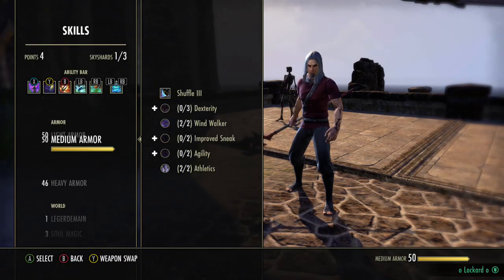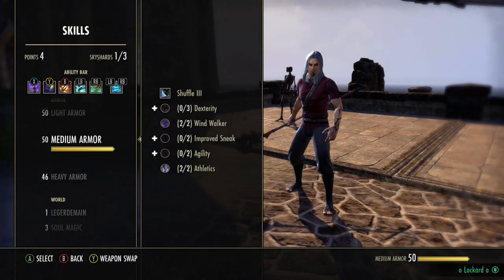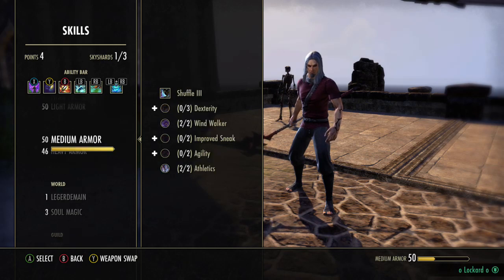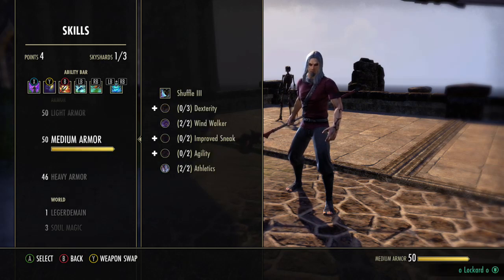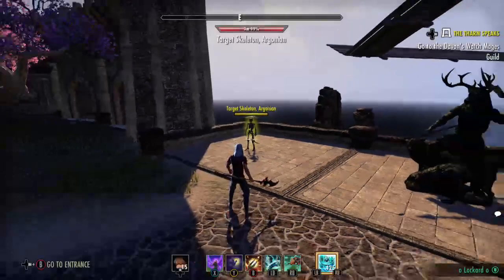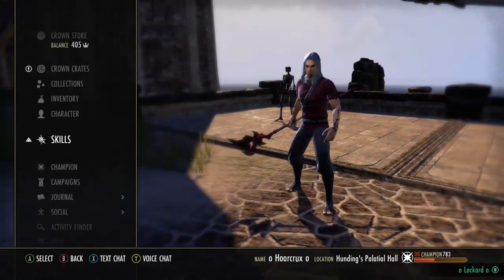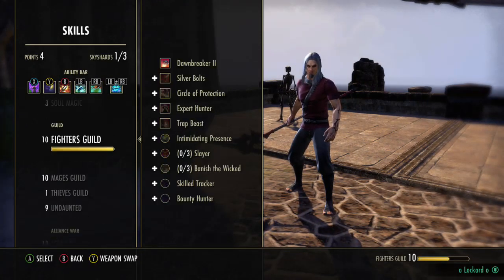Light Armor: have all those passives. Medium Armor: Wind Walker and Athletic, get those if you have the skill points. Heavy Armor: definitely Juggernaut to increase your health more. Our health currently sits at about 22k, but we also want to have Minor Endurance up when we heal, so that puts our health up to about 25k — we're pretty tanky. Fighter's Guild: unless you're running Dawnbreaker, don't worry about these passives. If you are running Dawnbreaker, slot Skilled Tracker.